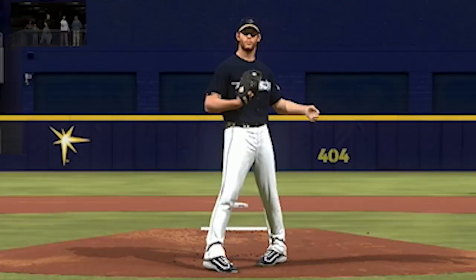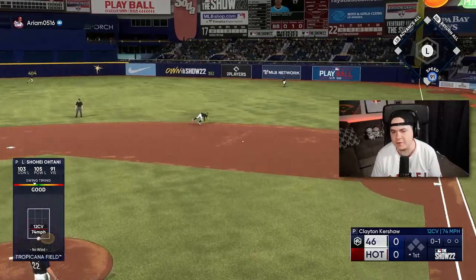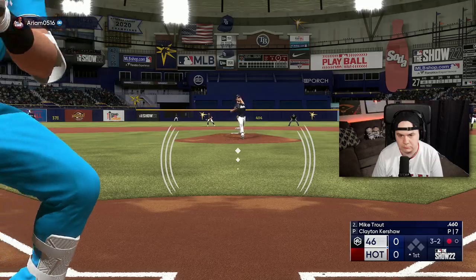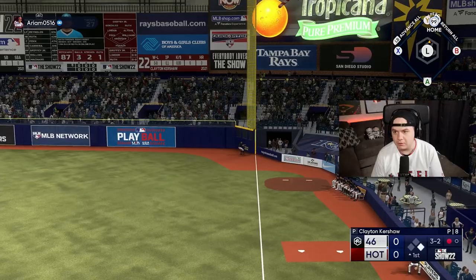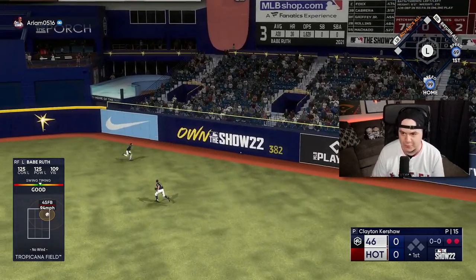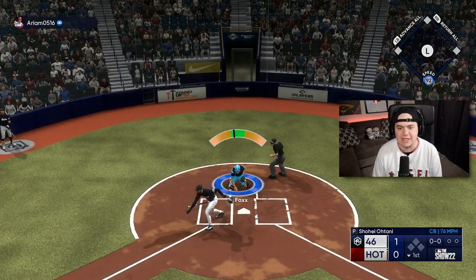I've got him in the leadoff spot. I'm facing Kershaw — people actually use this Kershaw card? Not the pitcher I expected to see today. Jose Altuve ruins the play, I'm off the PCI. He's got to run a long way — he didn't catch it, thank God. Babe Ruth crushes one, we're getting a run for Otani. Shohei's on the bump now, two strikes already — curveball in the dirt. See ya, Griffey!